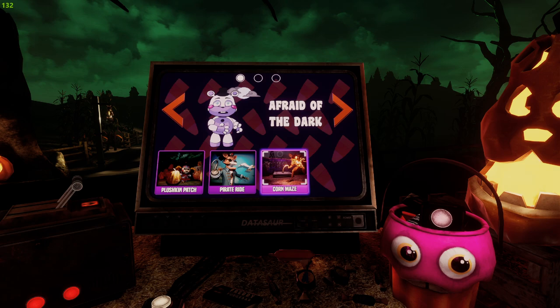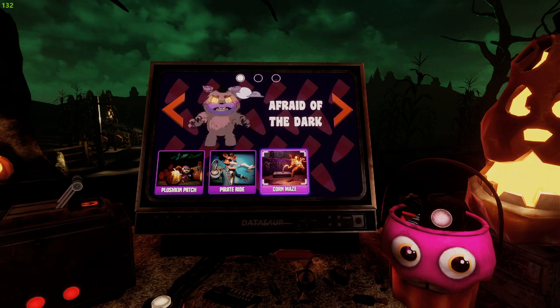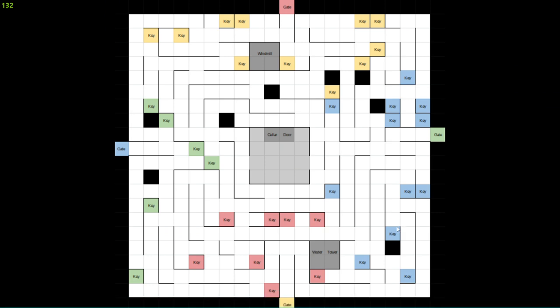So now I want to do a completion without despawning him, without doing anything funky - just playing the game and seeing if I can do it. I have a map pulled up, so let's come up with a plan. The easiest exit to get to is the green one because it literally requires going around and up top.